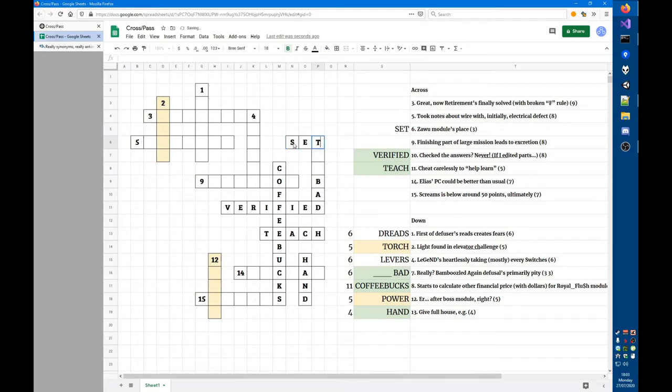I just realized that the down clues are all numbered and I assumed I had to figure out placement myself — that's really embarrassing. So obviously DREADS goes here, TORCH goes here, LEVERS goes here, and POWER goes here. Now, clue 'screams is below around 50 points ultimately' — in cryptic clues, 50 is the Roman numeral L, and 'ultimately' means take the last letter.